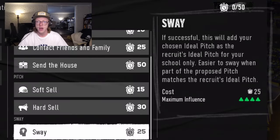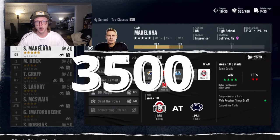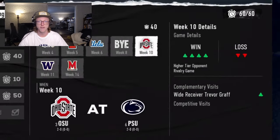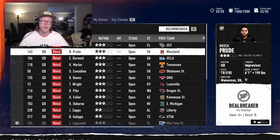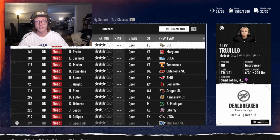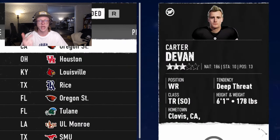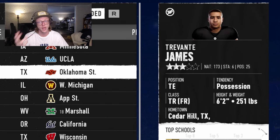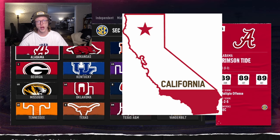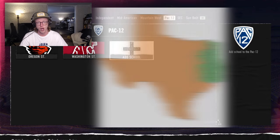Recruits and where they come from: each season, more than 3,500 recruits are generated from across the country. Just like the real world, every class is different — some years have a plethora of great quarterback talent, while others have fewer great prospects. The quantity and quality of prospects from each region will vary. Certain regions will be more consistent in the caliber, quality, and type of recruits they produce. For example, Southern California is known for producing great quarterback talent, while East Texas consistently produces some of the best wide receivers in the country.